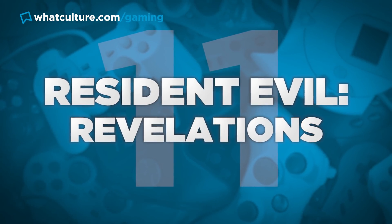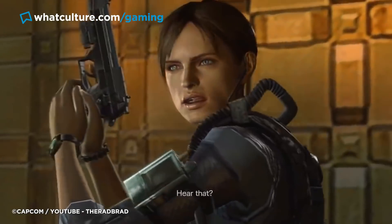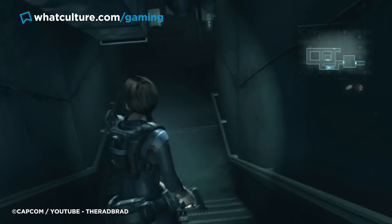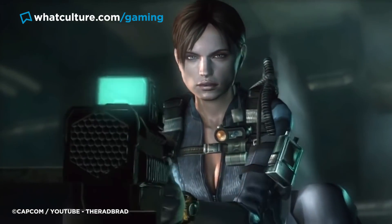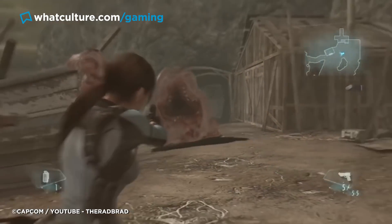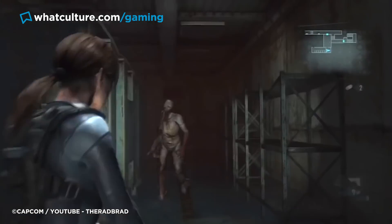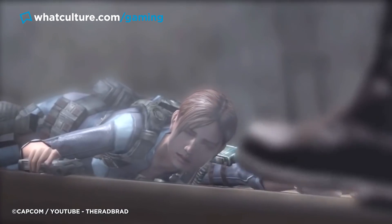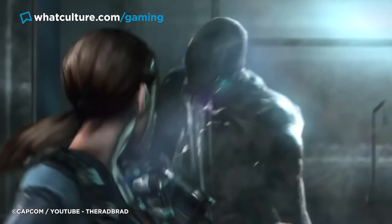Number 11: Resident Evil Revelations. After the series had taken a turn toward action, Revelations was a nice jump back into survival horror — sort of. Fans were craving to be scared again, and for the first half of this game they got what they wanted. Revelations was also a saving grace for fans because after Resident Evil 5, Capcom all but ignored Jill Valentine, so it's nice to play as her again. Starting life on the Nintendo DS, it was quickly ported to home consoles, which is the best way to play it now. Filled with dark corridors and strong enemies, this one stood out against RE4 and RE5. Goofy side plots and a terrible final boss aside, this one can get really creepy.